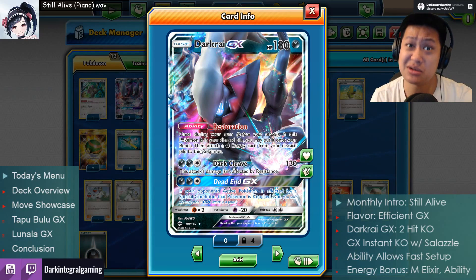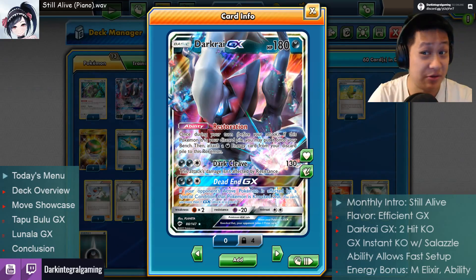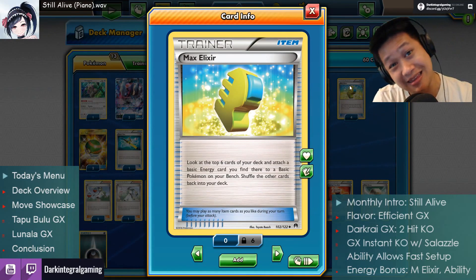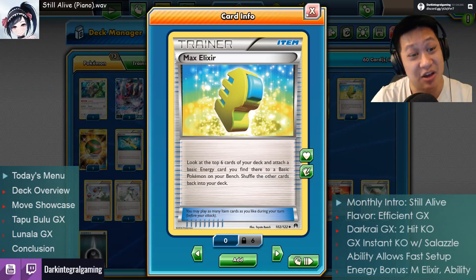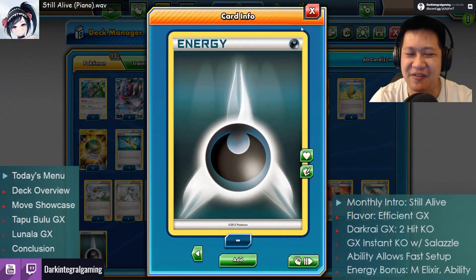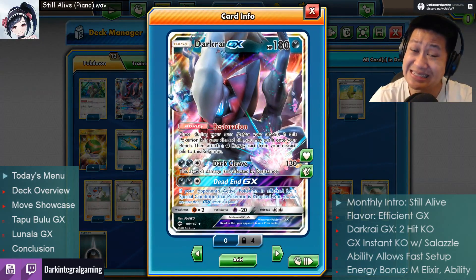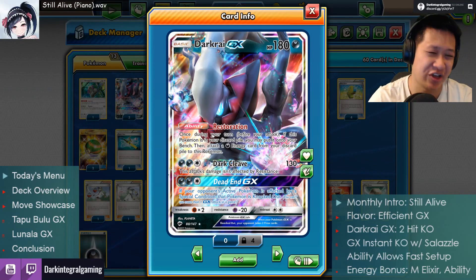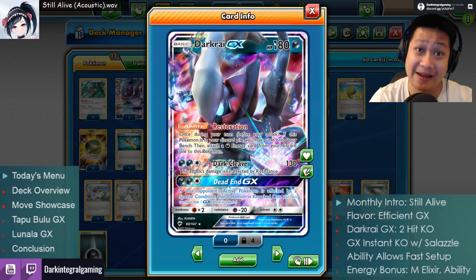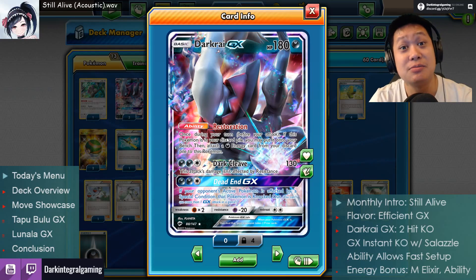Could you use that to set up faster? I wouldn't use it for setting up. I would just draw all the Darkrais, use Max Elixir — this wonderful trainer where you look at the top 6 cards of your deck, find a dark energy, and it goes straight to Darkrai — cheating the one energy return rule so you can get set up faster that way. Max Elixir is just more efficient. You don't have to wait for cards to line up like Ultra Balls and Sycamore. It's just the ability that keeps it around.